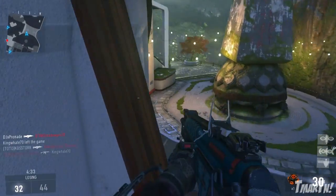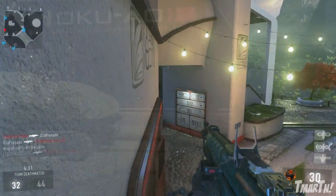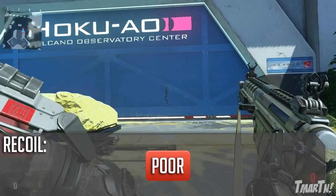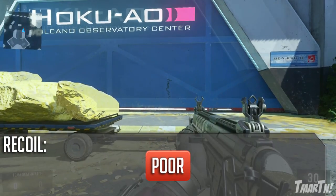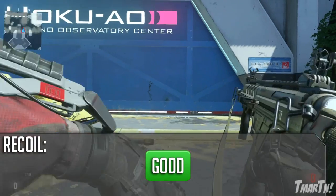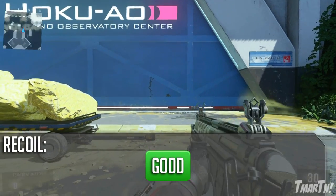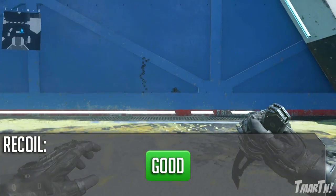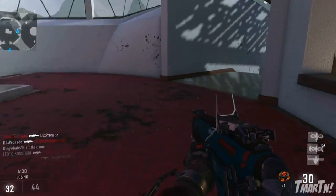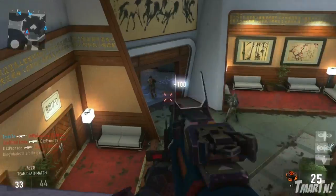Next up, the recoil — this is where this thing really struggles. It's got a decent rate of fire and super high damage, but it's got awful recoil if you don't have anything on it. However, if you put a foregrip on it, it turns it into a laser weapon. The foregrip has an absolutely insane effect on this weapon — it's a necessary attachment. If you aren't running the foregrip on the HBRA3, you're doing it wrong.